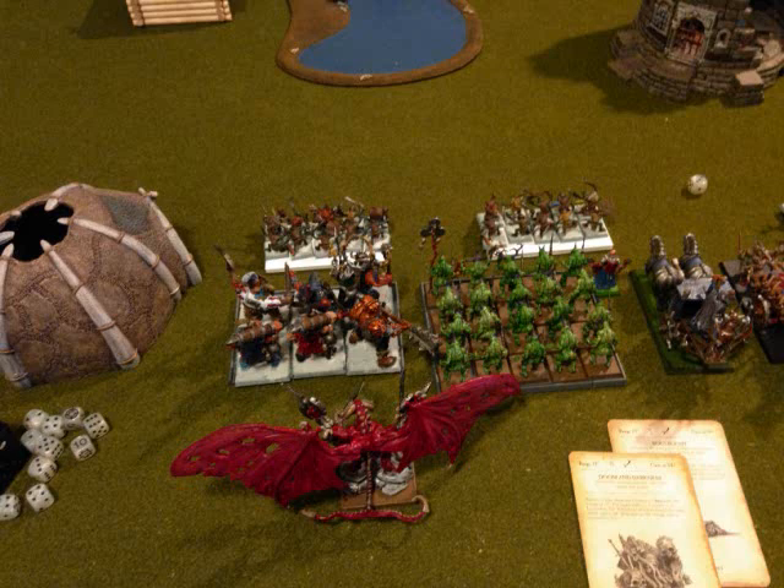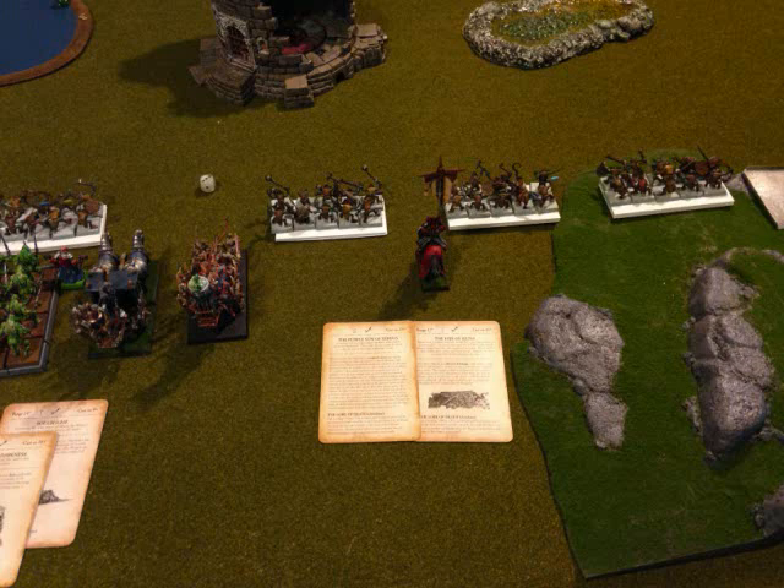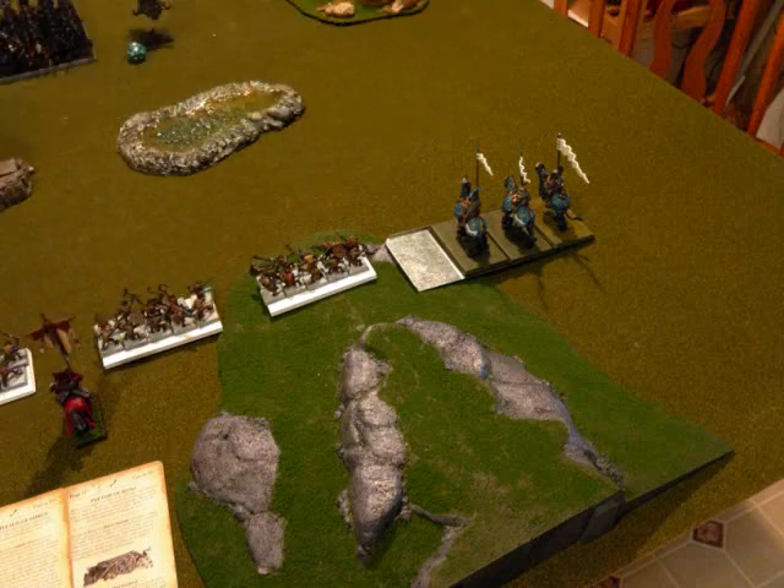Behind that is my General, my Bloodthirster with an Exalted Gift — he ended up doubly blessed, so I took the Eternal Blade and Skill Swallower. Next to that is my Celestial Huracanum. Then 3 more units of 10 Knoblar Trappers with Standard and Musician. Next to the Huracanum is my Level 2 Necromancer on a Corpse Cart with the Balefire Upgrade and Dispel Scroll. Behind the Knoblar units is my Vampire BSB on a Mounted Barded Horse with Armor of Destiny, Red Fury, Shield, and Level 2 Lore of Death. On the far end, a unit of 3 Demigryph Knights with Musician and Standard.